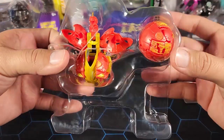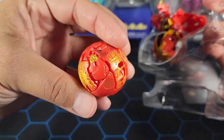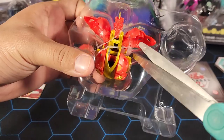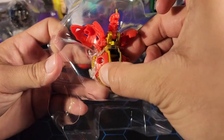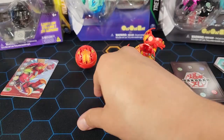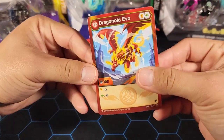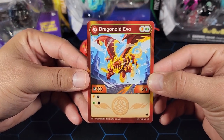I think we have seen the stats of these Bakugan before — I don't think they're any different. Let's take them out. First we have the Neo Dragonoid here — it looks like it has some cool patterns. I think that's the reason you get this pack, because the stats are exactly the same as the regular Bakugan. But the cool design, the different color scheme, and the details — look at that, that looks so cool.